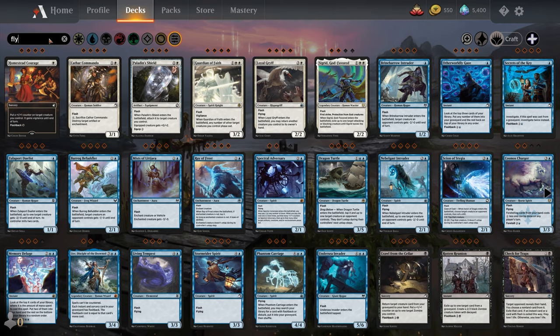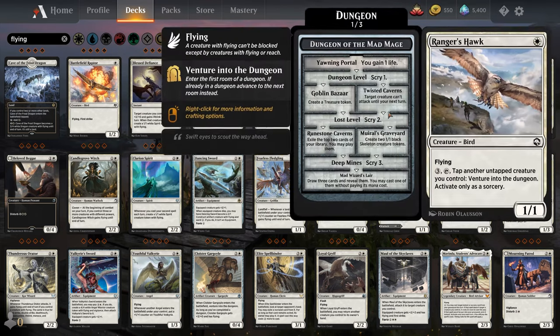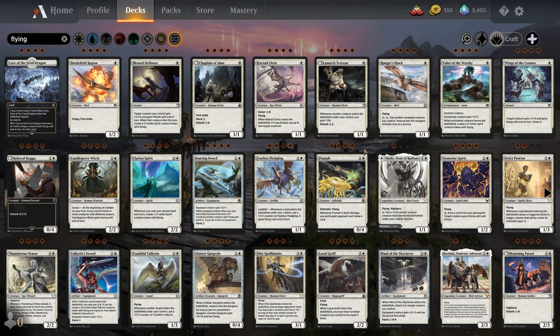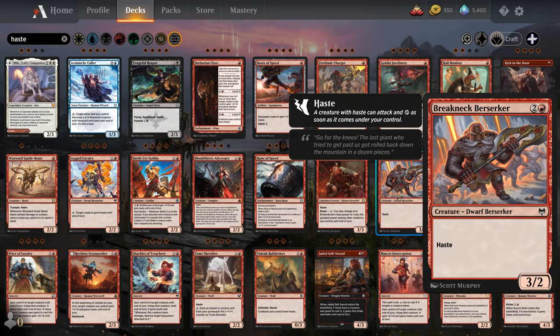Next we have Flying. A creature with Flying can only be blocked by another creature with Flying or a creature with Reach, which we'll talk about later. So it can basically fly over your opponent's creatures and get in for damage, unless they have a flyer of their own. Then we have Haste. Haste creatures do not suffer from summoning sickness, so they can attack or use tap abilities on the turn that they enter the battlefield.